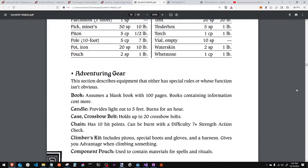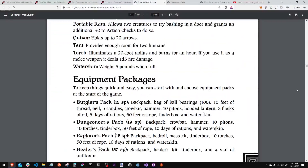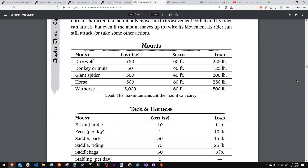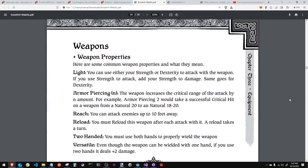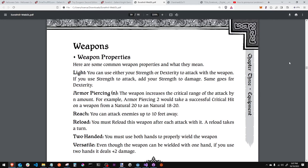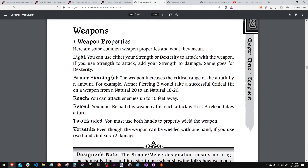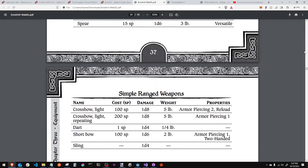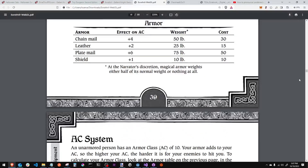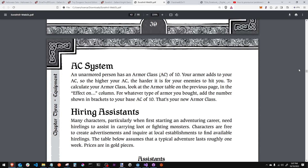Here's your basic list of equipment — all normal as you'd expect. He gives you easy packs and has mounts. Goes over weapon properties: light weapons let you use strength or dexterity depending on which is your better attribute; versatile means you can use a weapon in either hand. Armor class is super simple — it's 10 plus whatever armor you're using, and he has an armor table.